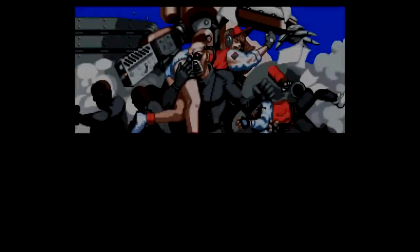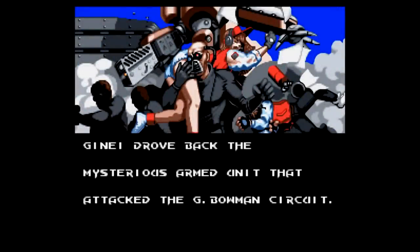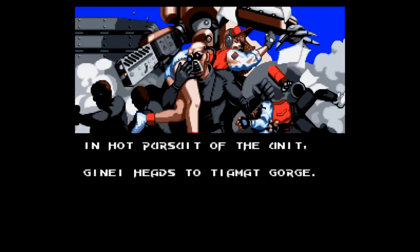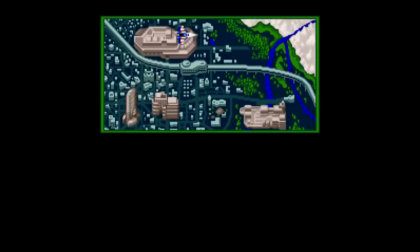There's also a story here, and there is an English patch you can get from romhacking.net, but it really boils down to just a few screens and some dialogue here and there. Something about each level actually being a race circuit, and your team captain gets kidnapped and you have to get him back. It's all very vague and not all that important, but it's nice that it's there, I guess.